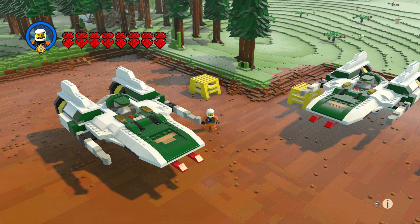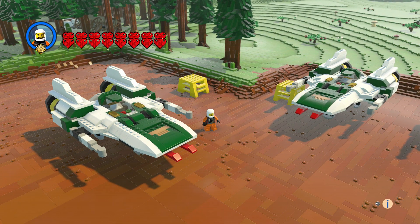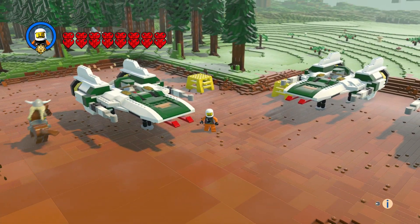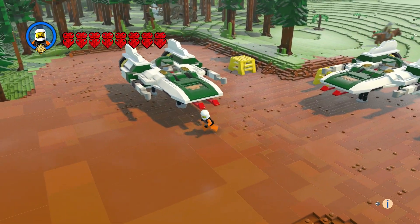Hi everyone, welcome to another episode of Customs. This is the A-wing — it's kind of a new set, came out about three months ago. They're green instead of red, and they came out great. I'm very happy with these — let's check this one out first.